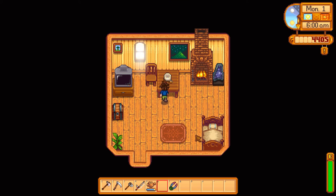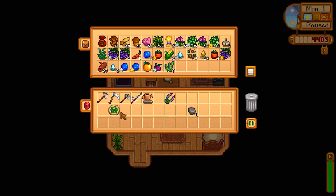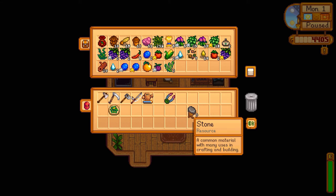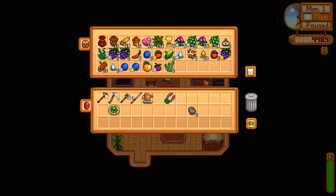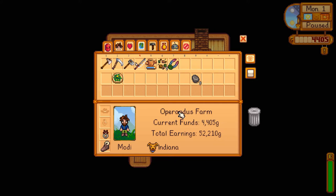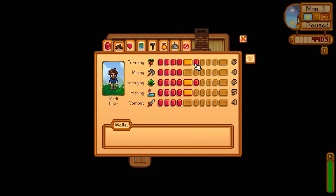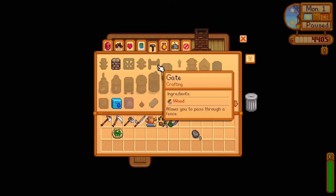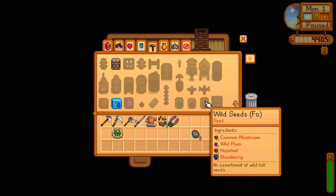Good evening and welcome back to Stardew Valley. It's the first day of fall today — can't wait to get out there and see what our fall crops are going to be. We got a salad on hold for Leah when we see her. Other than that, we are going to get planting. We also got a couple recipes unlocked last time — I did get to foraging level 6 now, and unlocked the recipes for fall seeds, which requires one of each of the foraging ingredients.